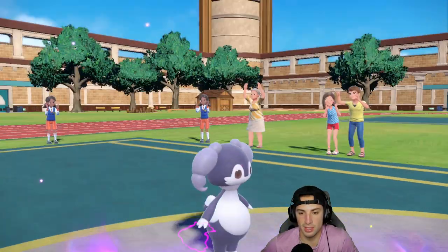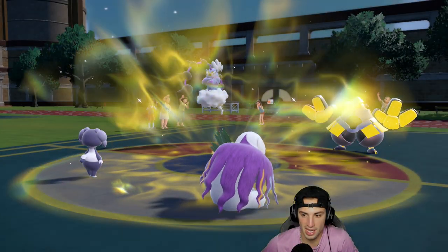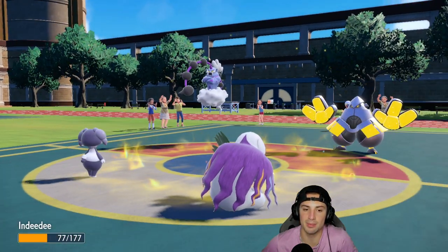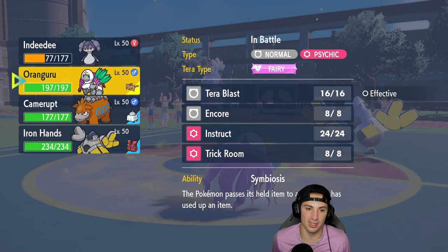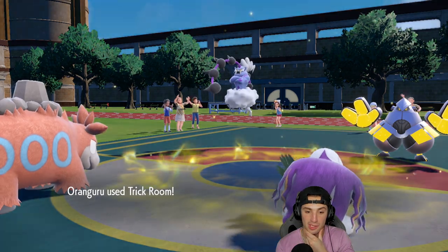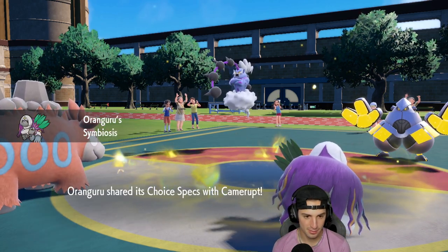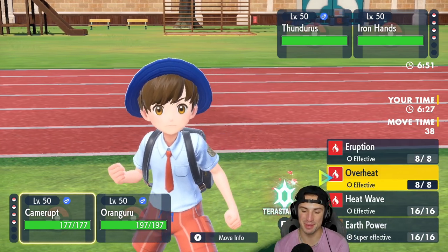Going into Follow Me and popping Trick Room. Electric Terrain does come out — I was correct about Thunderous having Electric Surge. They go for a Thunder Punch, which Indeedy is able to soak. Eject Button activates and I get to bring out Camerupt, which is lovely.